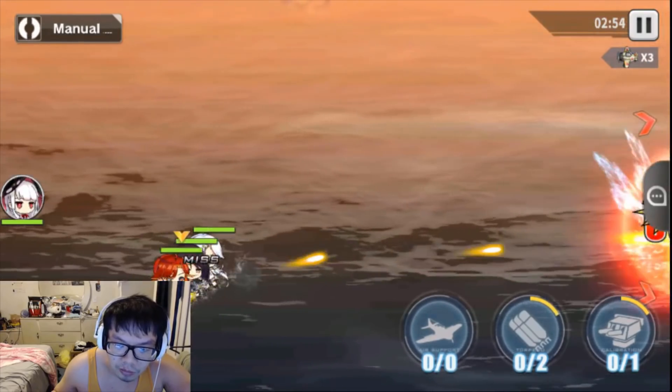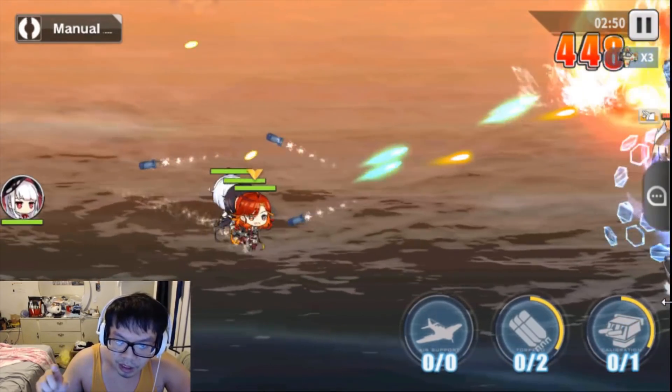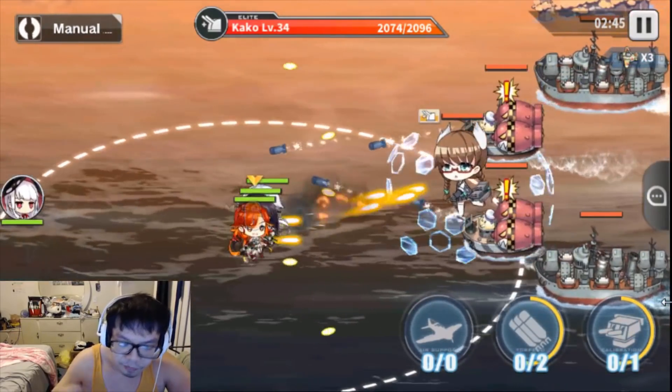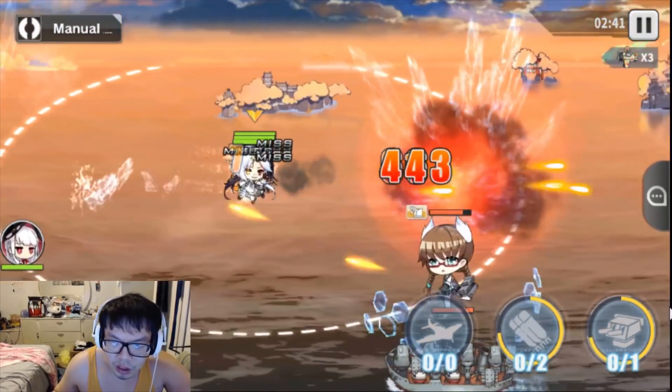So my plan is: every fight you clear one, you take the loot, you clear another one, you take the loot again, clear another one, take the loot, and then you leave. After 3 times the node stops spawning, and that's when you can leave the fight.